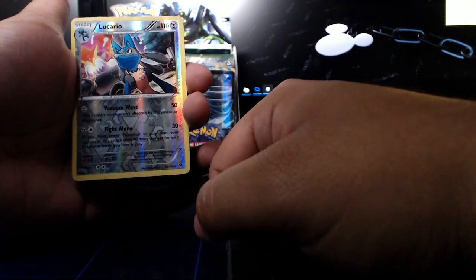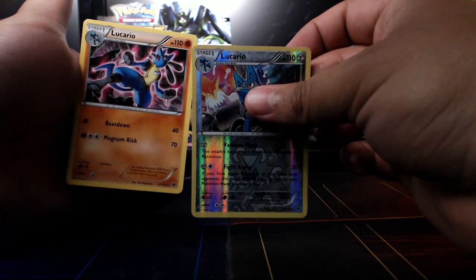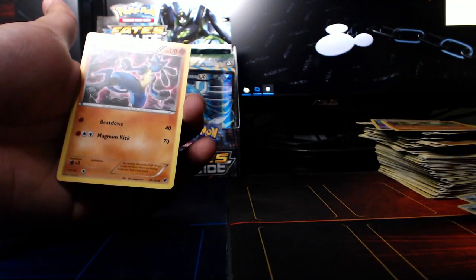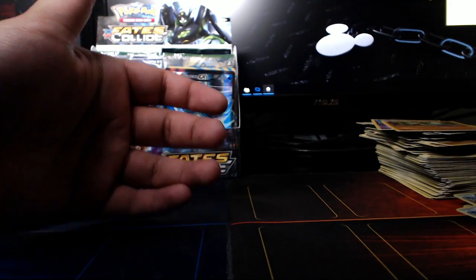We do get a reverse of the other holo we had gotten. The rare in the pack — oh, this isn't a holo. Lucario. The double Lucario pack. This one isn't a holo — I wish that one actually was a holo. That would be really cool. They have Lucario as both a holo rare and a non-holo rare.